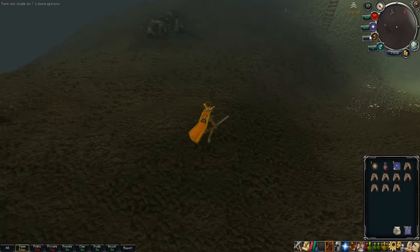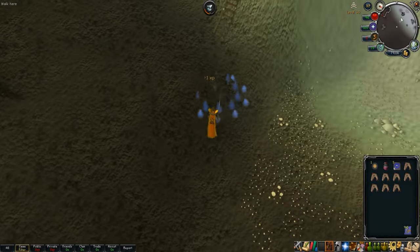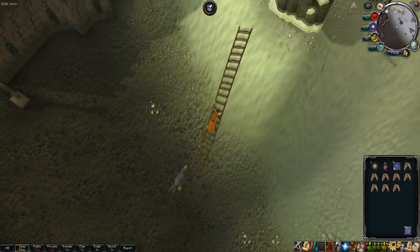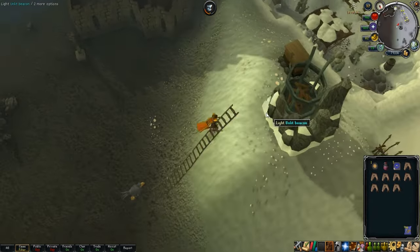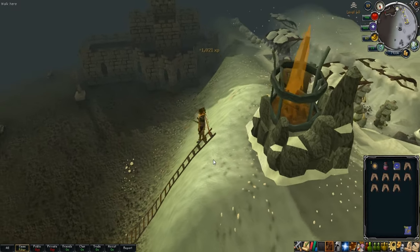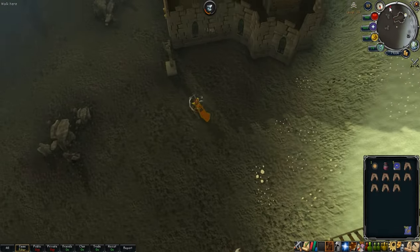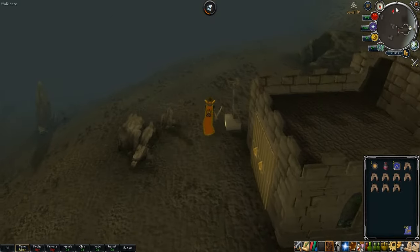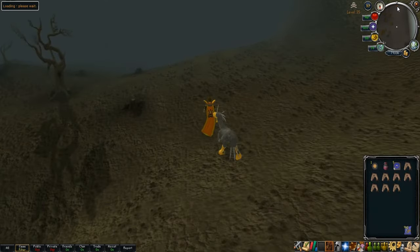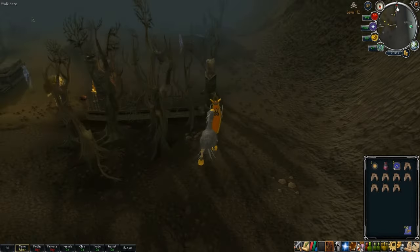I hadn't done a run in a long time so I messed up a few things — like I didn't summon my Spirit Terrorbird. Make sure you summon it so you don't mess up like I did. I also recommend bringing summoning potions to restore your familiar's special bar, or bring super energies when your special bar is too low, because the God Wars Dungeon will lower your familiar's spec bar.